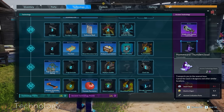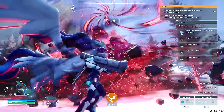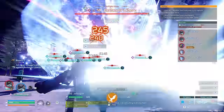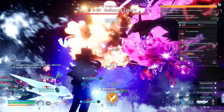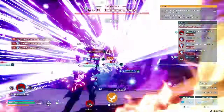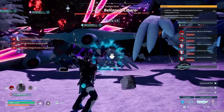Two more unlockable items: the homeward thundercloud, which provides instant teleportation to your closest nearby base when you don't have access to a nearby teleportation point — though you can't use it in dungeons or similar locations. And the electronic egg incubator, which automatically adjusts to the perfect temperature for whichever egg you place inside, so you don't have to worry about the environment or placing heat sources nearby.